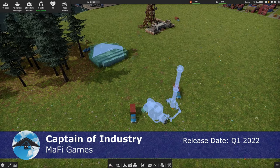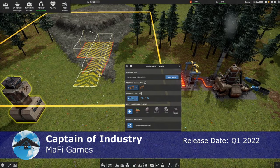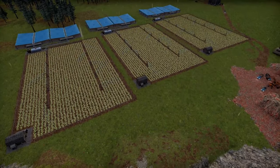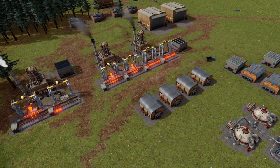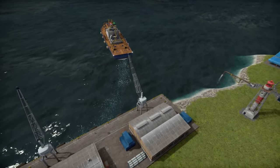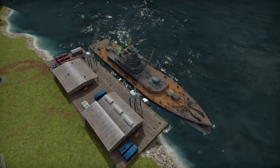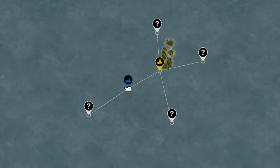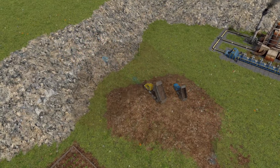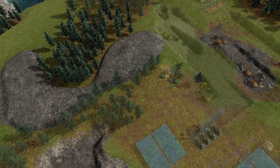Next, it's Captain of Industry, and frequent viewers of the GliderCat channel will already know a lot about this game. It's being developed by Mafi Games — I believe Mafi is an abbreviated contraction of the two developers' names, Marek and Philippe. Captain of Industry, like Astro Colony, is also coming off a very successful Kickstarter campaign, and it has a very strong team of developers behind it — I think it's just two main developers. The Steam description says: Captain of Industry is a factory construction and management simulator. Alone with your loyal crew, expand a small colony of survivors into an industrial empire. Start from an abandoned island and build vast factories, research labs, and even a space program. Build, mine, farm, shape terrain, explore, and take care of your settlement.